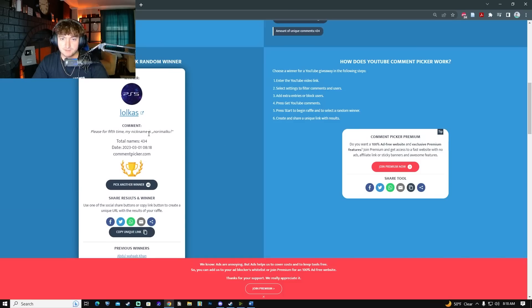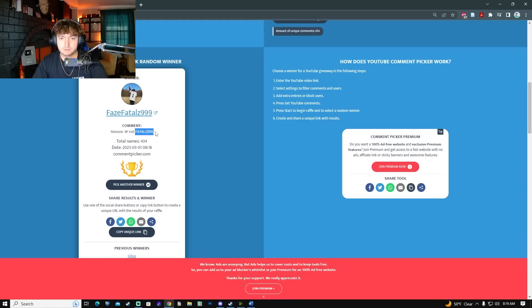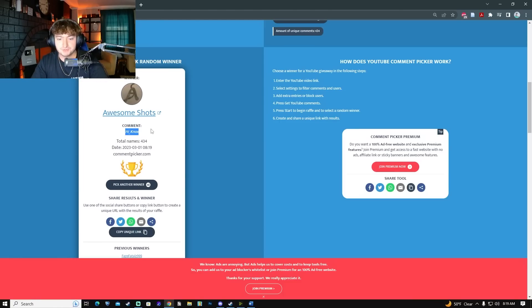Winner number three is 'For the Fifth Time' — kind of a weird username to copy over but I got you. Winner number four is Fatals — congratulations. And then we have one final winner. If you didn't win, all you got to do is like, comment, and subscribe and make sure you leave your username. Those are the five winners — I hope you guys enjoyed this video. If you did, please like, comment, and subscribe, and we will see you in the next one. Goodbye.